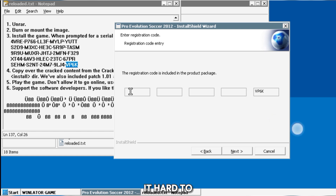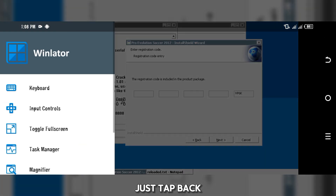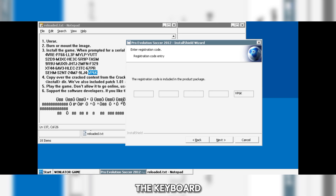If you find it hard to copy and paste, you can also use your keyboard. All you have to do is tap back on the navigation button to bring up the keyboard, and then use it to type in the code.